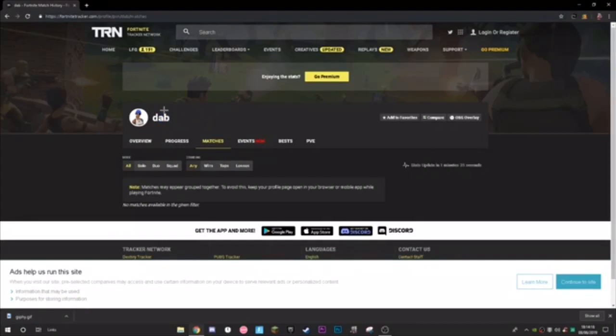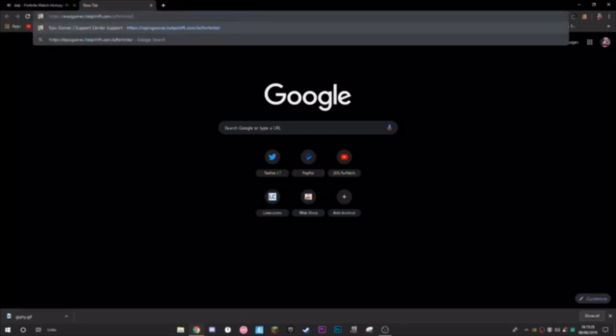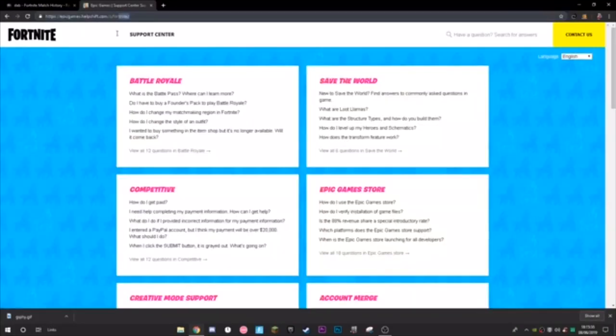By the time I'm making and uploading this video, you can also get the name 'dab' — pretty cool name. To get it, you want to go to the Epic Games help site. Specifically, go to epic games.helpshift.com — I'll put the link in the description. That's the only link you'll need for this.